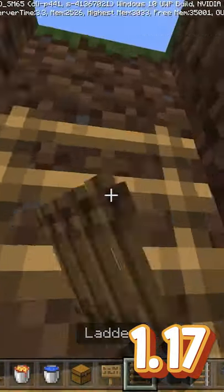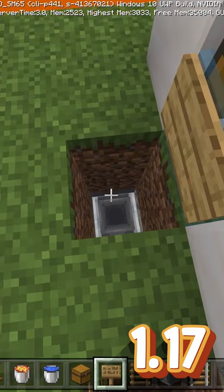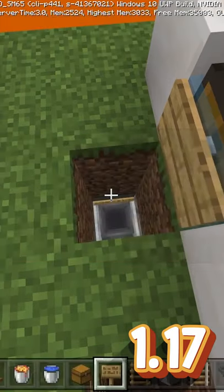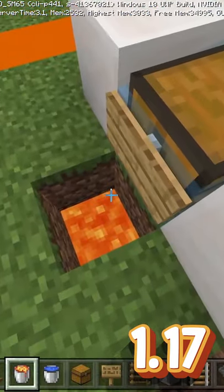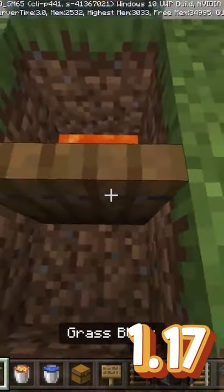Cover this back up, grab your ladders and place them up. For the next step, dig down and place a sign on the block that our hopper minecart is placed in. Place your lava right on top of the sign, place a trapdoor and open it. Now you can just come in, cover that back up, and yeah.